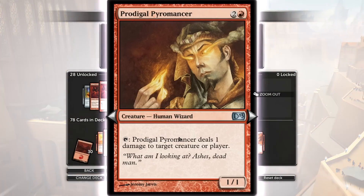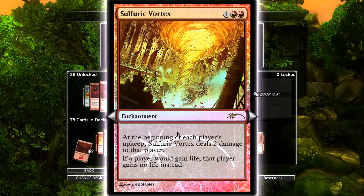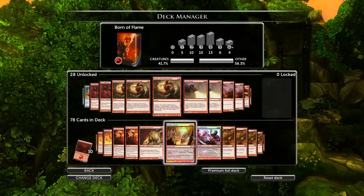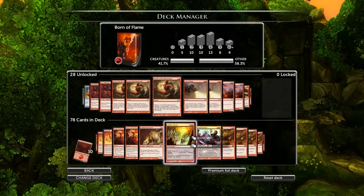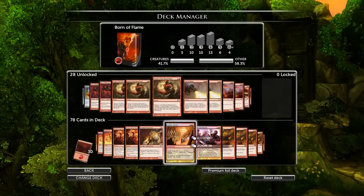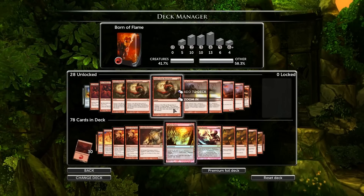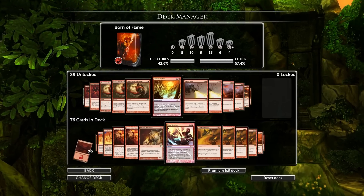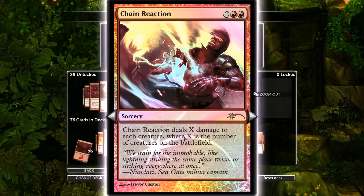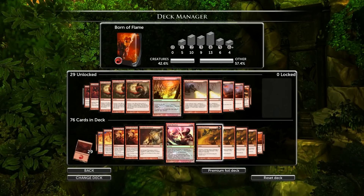Prodigal Pyromancer — keep in, kills 1/1s all day. At the beginning of each player's upkeep, deals 2 damage to that player; if that player would gain life, they gain none instead. Obviously if you're versing a life-gain deck, this is good. Chain Reaction deals X damage to each creature, where X is the number of creatures on the battlefield — it's a huge board wipe, great to get ahead of your opponent and just keep the game going.